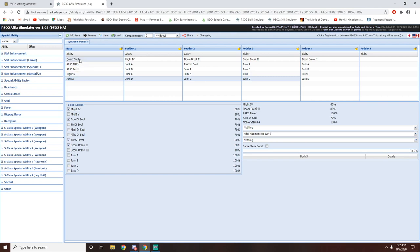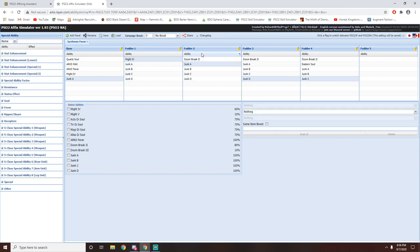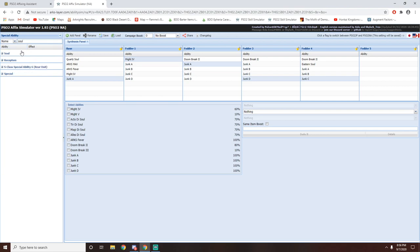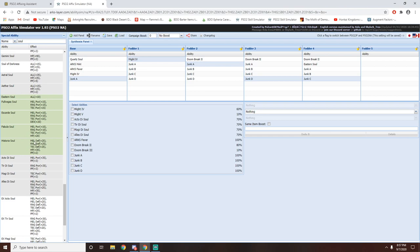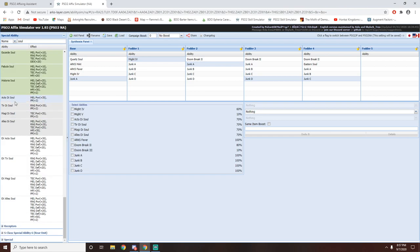So my main piece over here has Quartz Soul, Arx Max, Arx Fever, Might 4, as well as Noble Might, which is basically going to be trashed. What I need to do is buy Might 4 with 5 affixes — that'll be fodder piece number 1. Next up for fodder pieces 2 and 3, I just need a 5-affix piece with Doom Break 2. And last but not least on fodder 4, I need Doom Break 2 with Eastern Soul or any of the green souls.